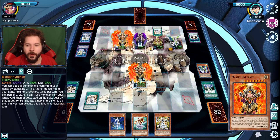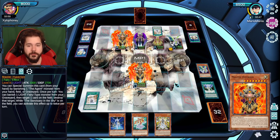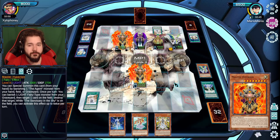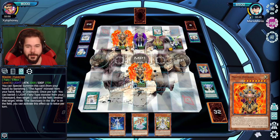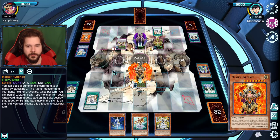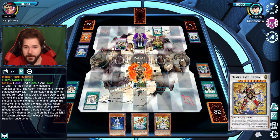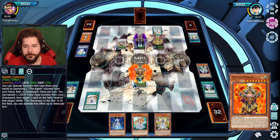You can just get rid of stuff from your graveyard to summon it? Nice. But that's not all — I'm gonna upgrade my Hyperion. I'm gonna synchro summon with him to create Master Flare Hyperion. Look at him. Yeah, that's something.